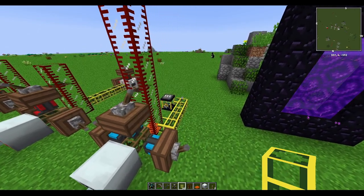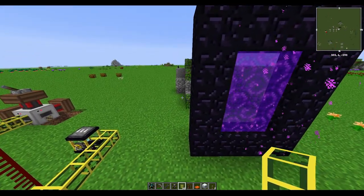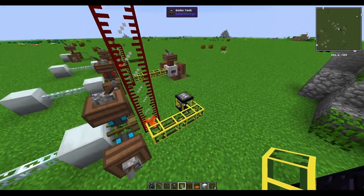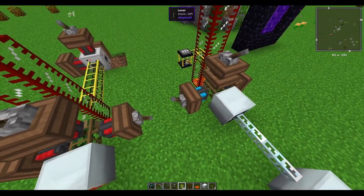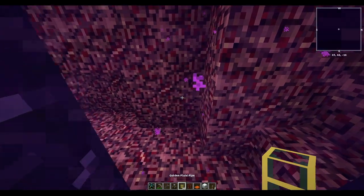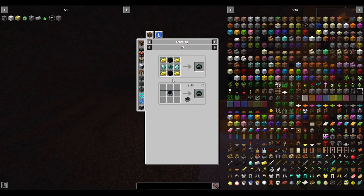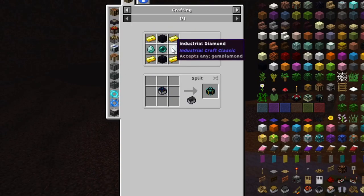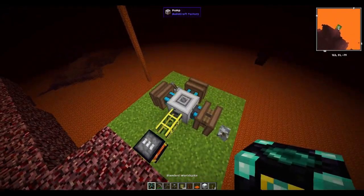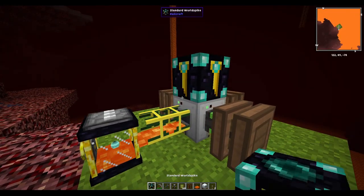The only complication is that the Nether isn't a loaded chunk when you're in the overworld, so the pump stops working when you leave. The fix is a World Spike, crafted from two pieces of obsidian, one ender pearl, two diamonds, and four gold ingots. Place it in the Nether near your pump to keep that chunk loaded so lava pumps continuously without you having to be there.